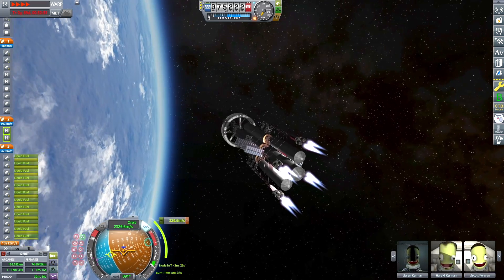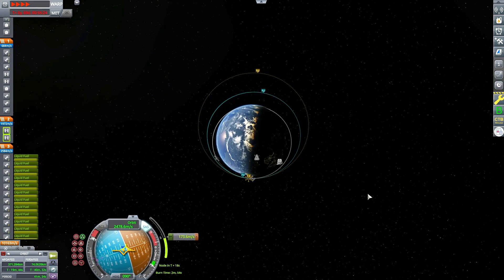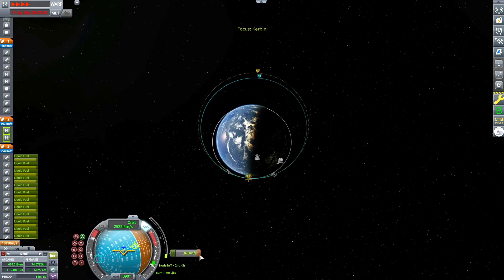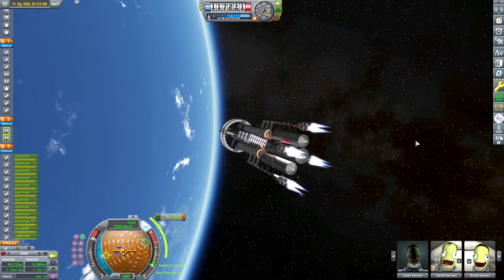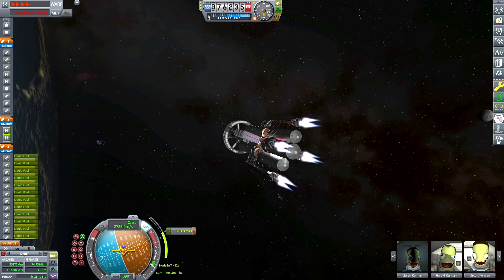Right now we are executing our escape trajectory burn away from Kerbin. This is going to take multiple burns at periapsis to kick our orbit high enough to escape Kerbin's sphere of influence, due to this ship's relatively low thrust-to-weight ratio. We'll just be swinging around a few times, progressively kicking our orbit higher and higher until we eventually escape the planet's sphere of influence.